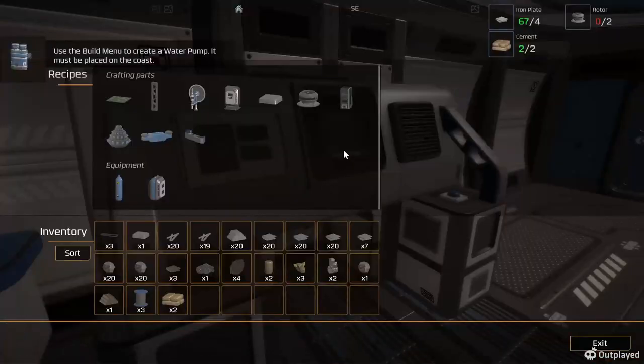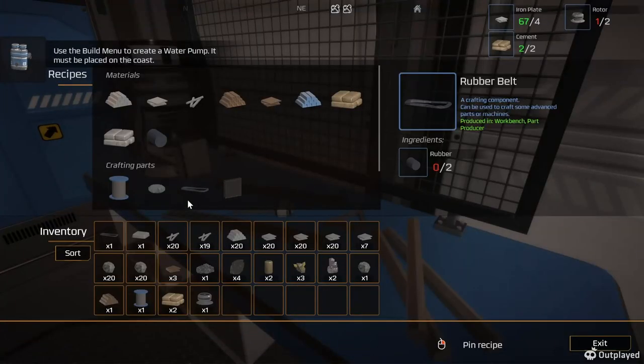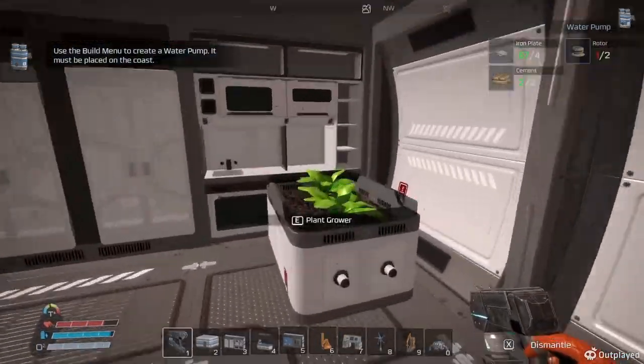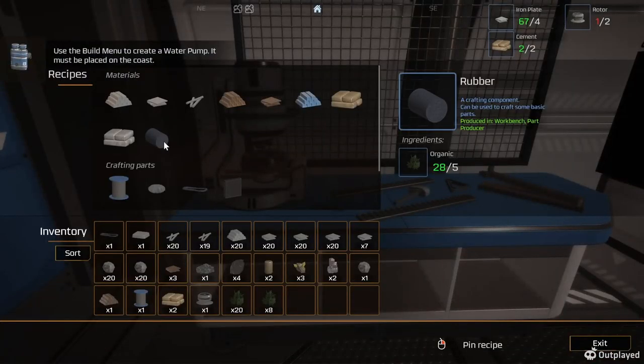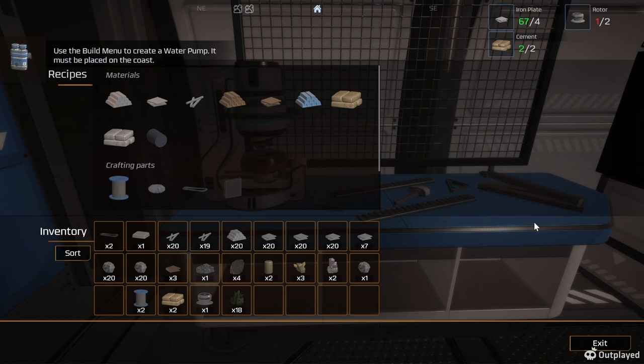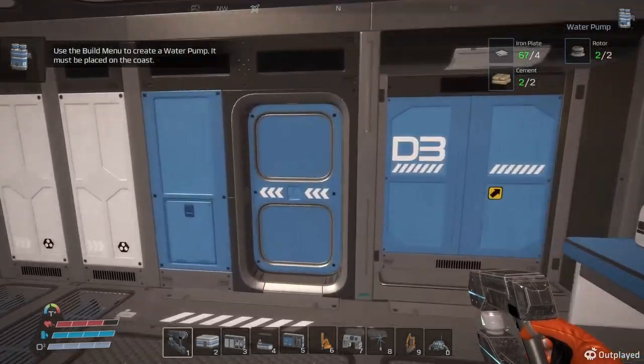Before I use all of it, let's look at this. I need two rotors. I need one more belt and one more cable. Well, it won't be too difficult. Let's grab this, make rubber. Now I should make one more rotor. Two rotors, okay. Now - water pump.